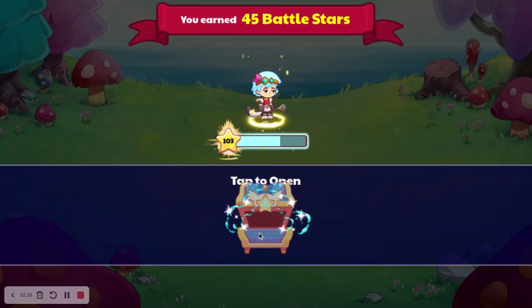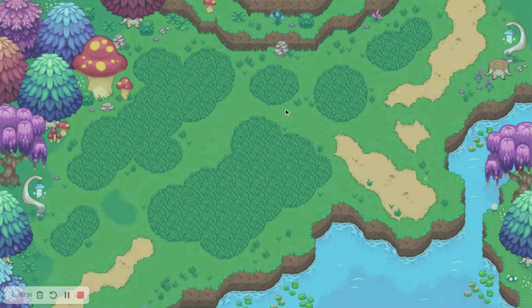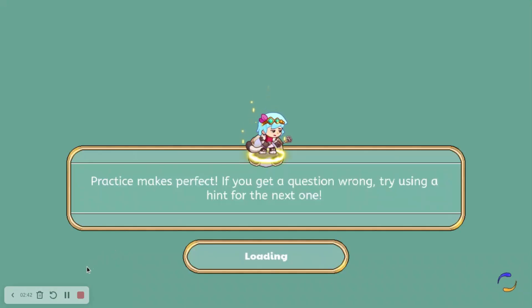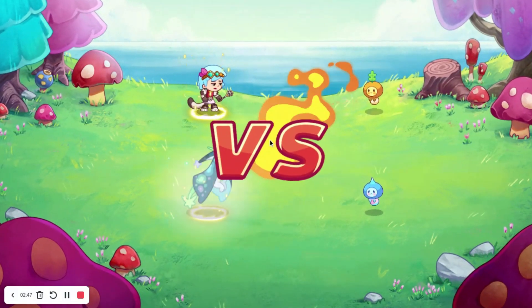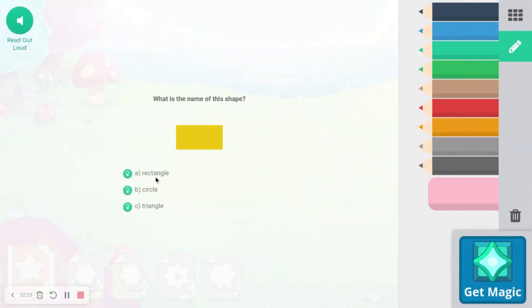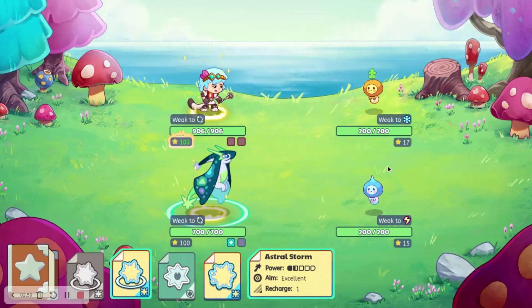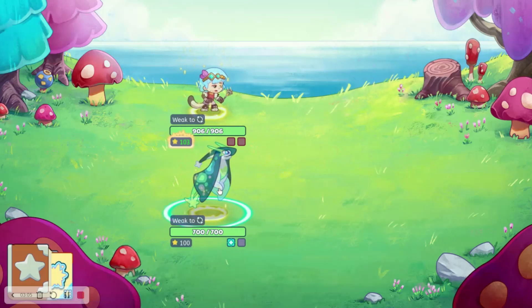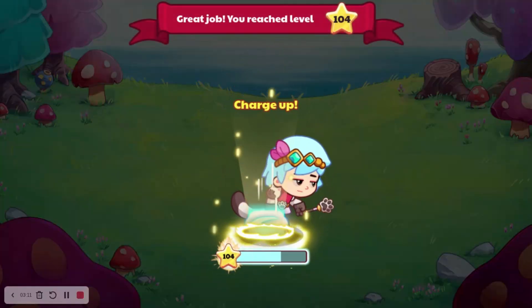So we are leveling up a lot — it seems like you level up very fast. I'm probably gonna get to like level 110 and then end the video. I'll show you a few more animations in a second because there are just a few more to look at. We can easily go through these battles because the pets I'm facing are awful. Let's see what level we're on now — level 104.